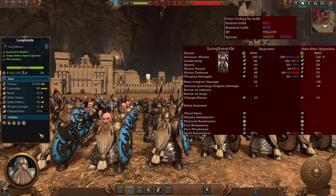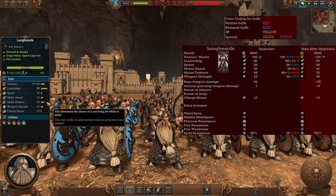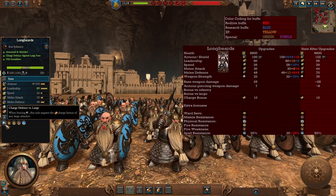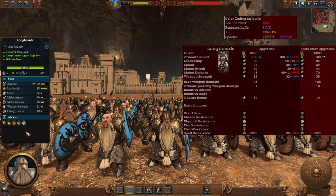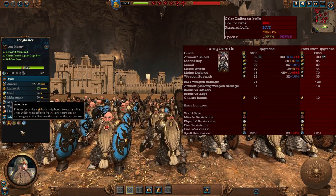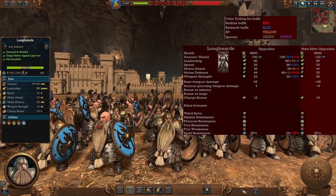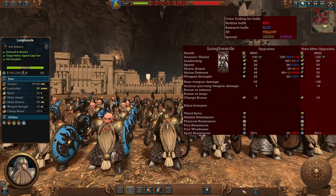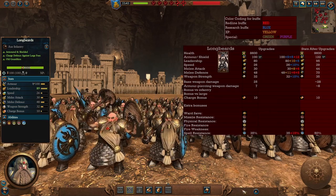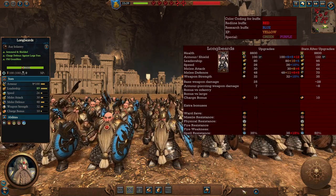Now to a much better front line, the Longbeards. Much better armor and still that silver shield, great leadership, decent melee attack, and the best thing is their melee defense. They have a little bit more weapon strength than the Dwarf Warriors, so they're a little bit better at clearing out low-tier units. They still have that charge defense versus large. Their advantage is that they are Old Grumblers — they give an encourage leadership bonus to nearby allies — and they have immunity to psychology. These guys are meant to just stand and secure the front line. In the late game they get plenty of armor, decent melee attack, and melee defense up to 70, essentially becoming a wall.